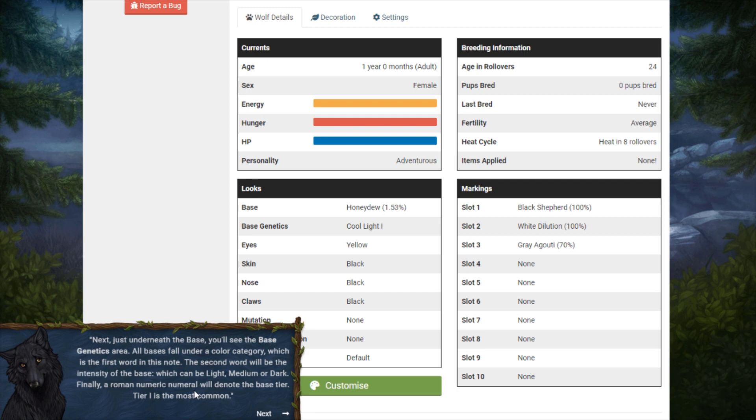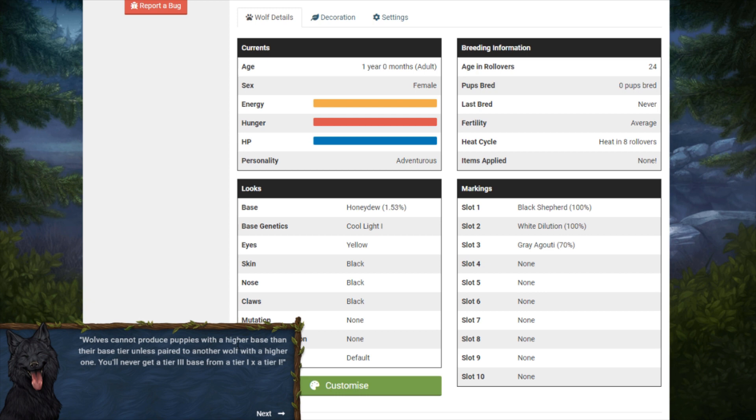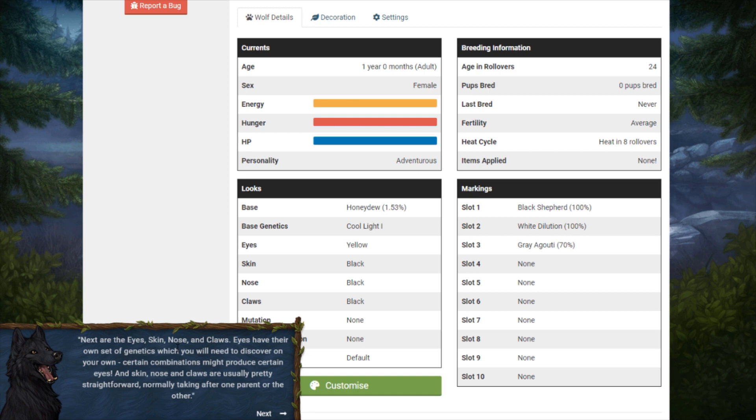Just underneath the base you'll see the base genetics area. All bases fall under a color category — cool and cool for Isla. The second word, 'light,' is the intensity — light, medium, or dark. A Roman numeral denotes the base tier; tier one is the most common. Wolves cannot produce puppies with a higher base tier than their own unless paired to a wolf with a higher one. Next are the eyes, skin, nose, and claws — eyes have their own genetics to discover, while skin, nose, and claws normally take after one parent or the other.